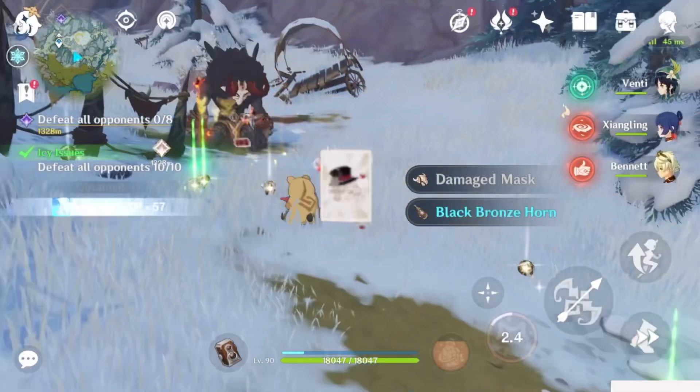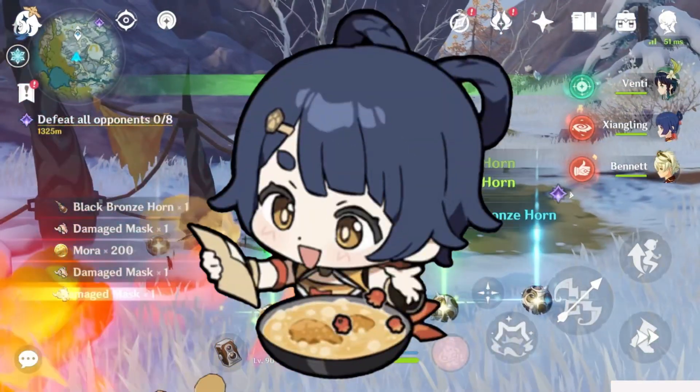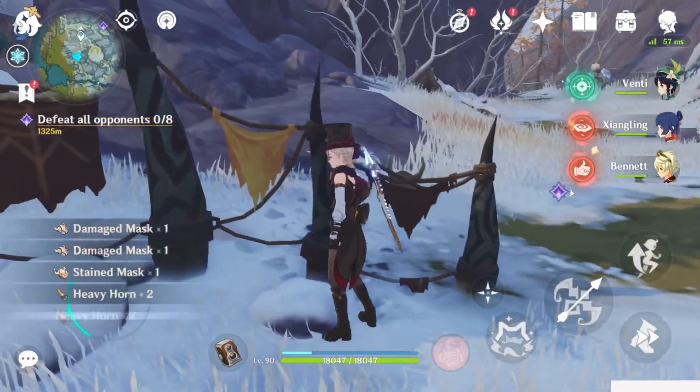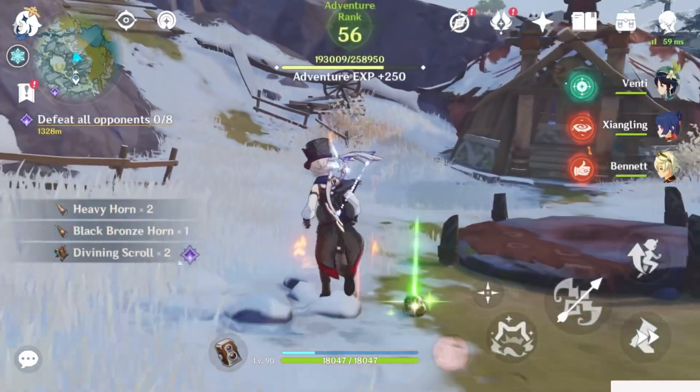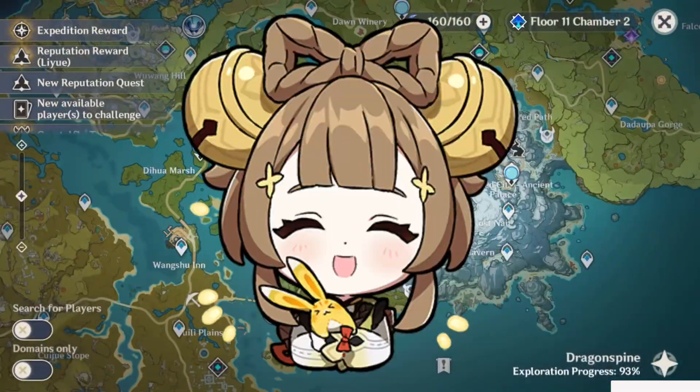If freeze isn't the way you want to go, you could also try a reverse melt team consisting of Ayaka, Xiangling, Nahida, and Zhongli. This is again a rather premium team, so other characters you could use would be Kaeya, Kazuha, Sucrose, Bennett, or Yaoyao.